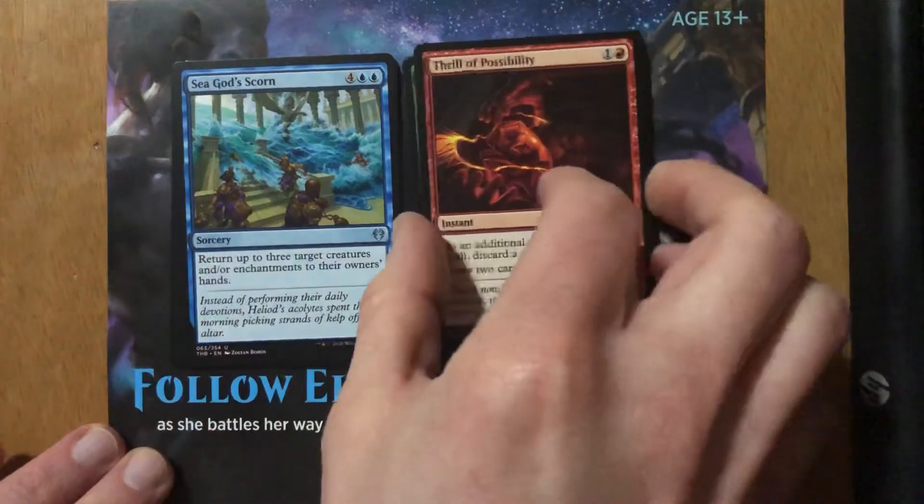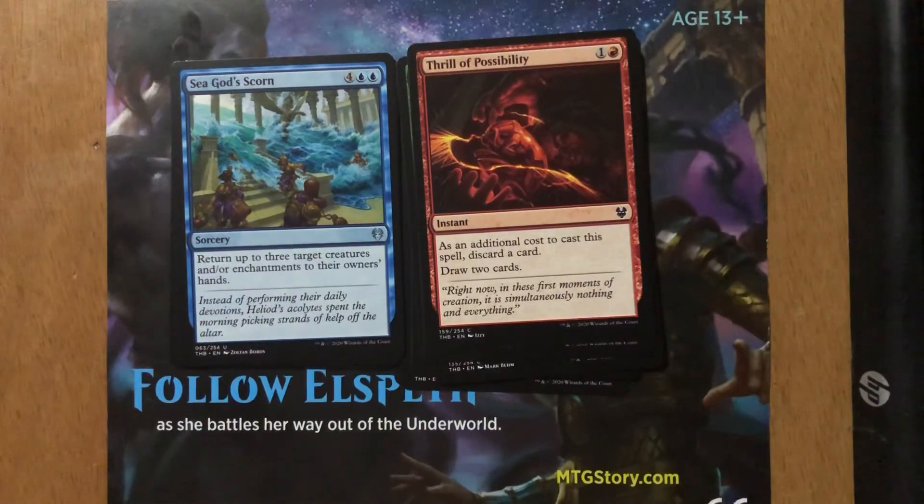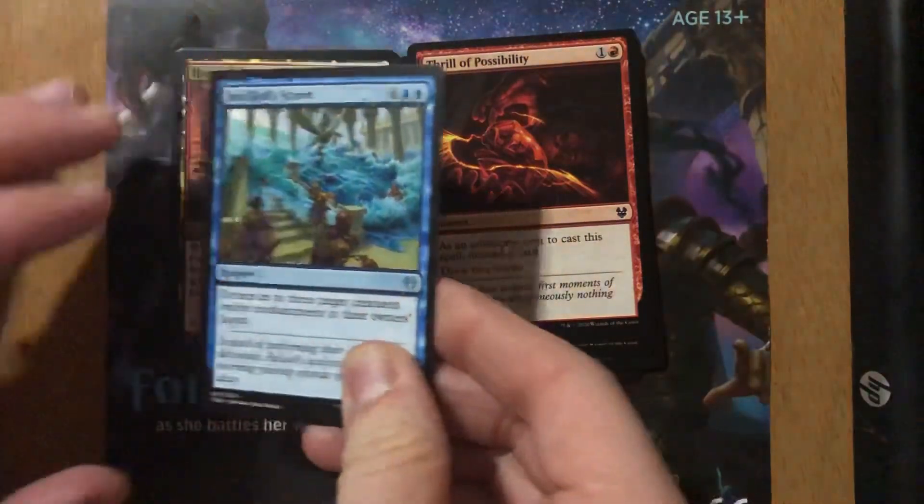Seagod Scorn — four and two blue, sorcery. Return up to three target creatures and/or enchantments to their owners' hands. I drafted this once. It was in my hand a couple of times but I never got to play it. In one game I won without needing it; in the second game I could never get to six mana and ended up losing with it in my hand. It's more of a draft card. In standard from a casual viewpoint I might play it, but it's not the type of card I want in my blue-white or blue-black control decks.